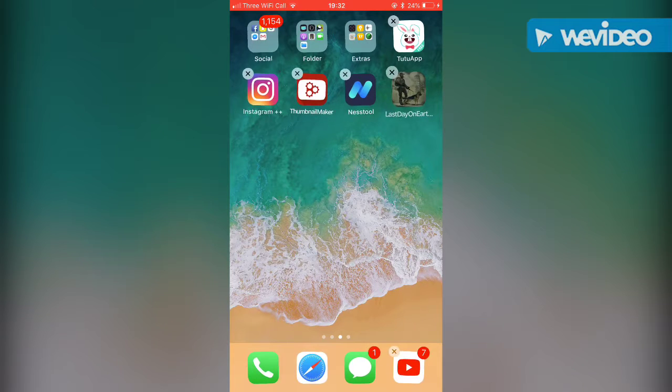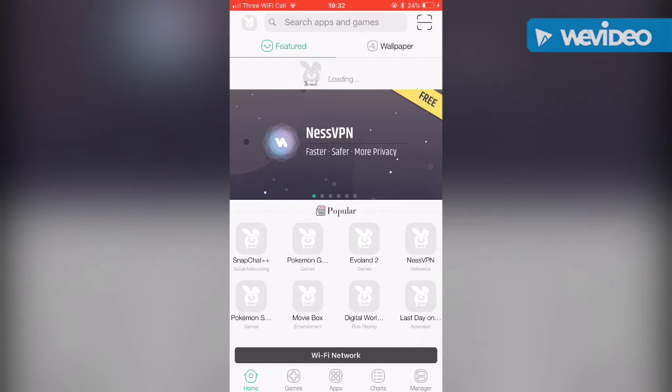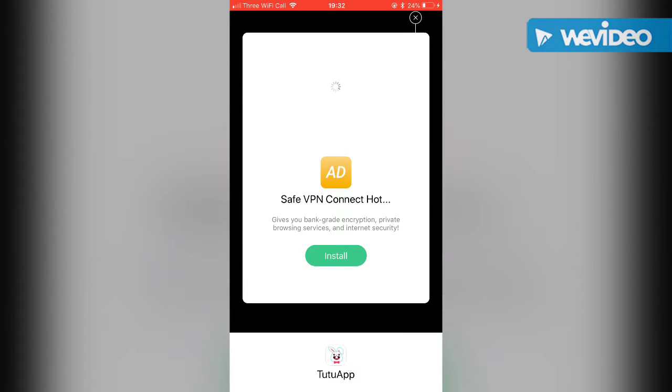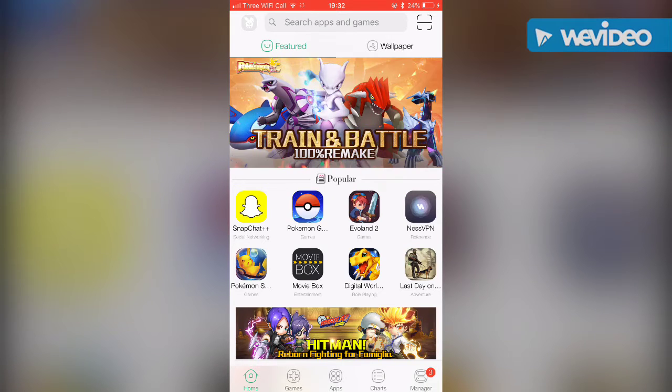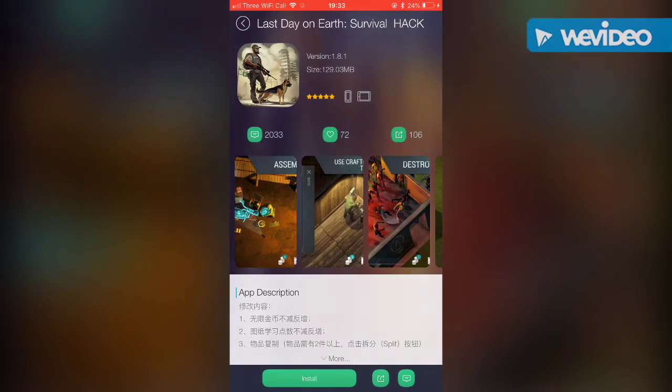Hey, what's going on guys, it's your boy Aramkiller, welcome to my channel. Today I will show you how to get Last Day on Earth hacked. It's pretty easy guys — they have updated the app. I will be leaving the link in my description to TutuApp on how to download it. It's free, and once you launch this app, you'll see Last Day on Earth right there and you want to install that.